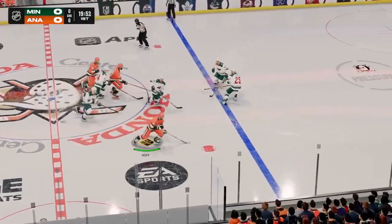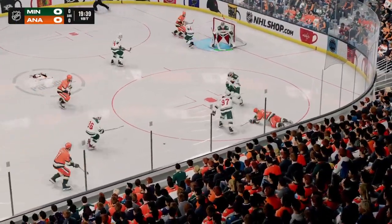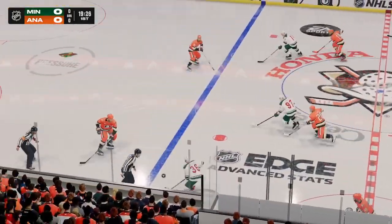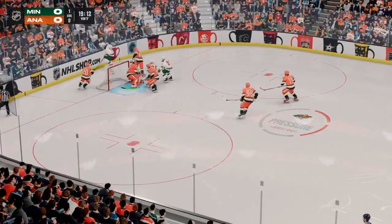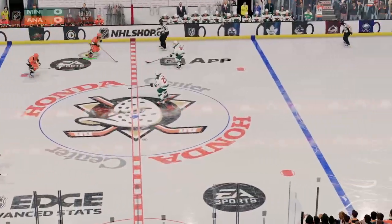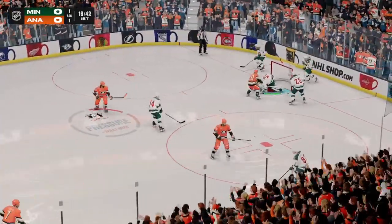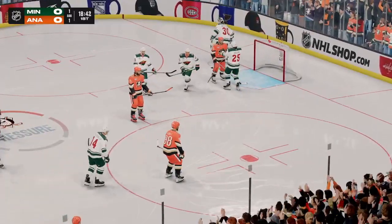The Ducks get off to a good start as they win the opening faceoff. Along the half wall with the puck, and he's knocked off the puck there. Zuccarello's across the line now and on the attack in the offensive end. Shucks him down. Over to Johns — here they come down the left side on the attack. A stop by the goaltender. There's the whistle as the puck stopper likes to hang on.